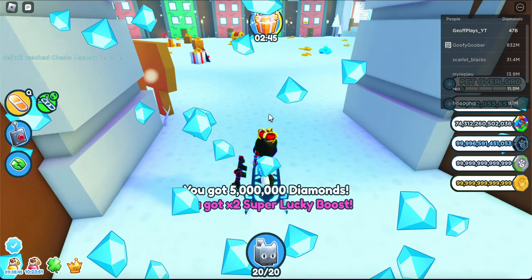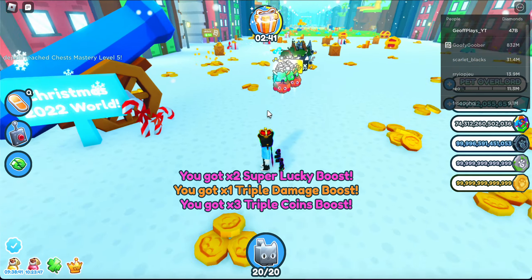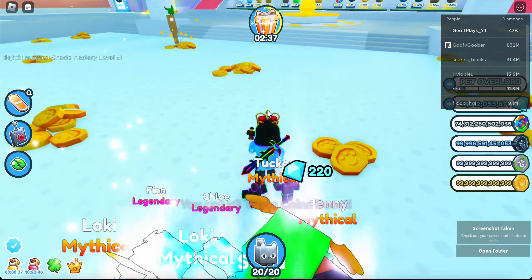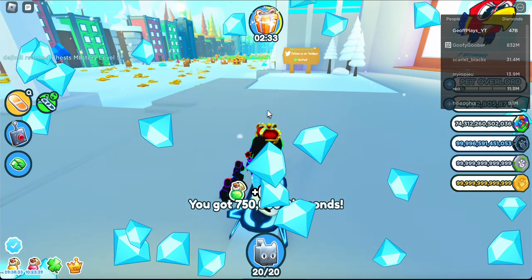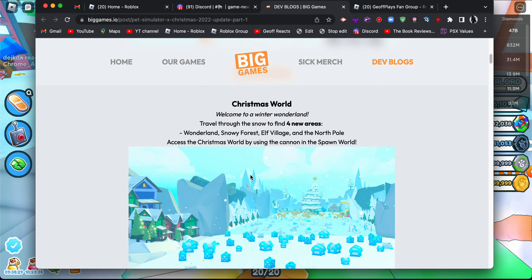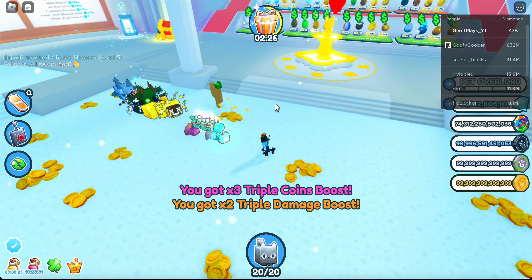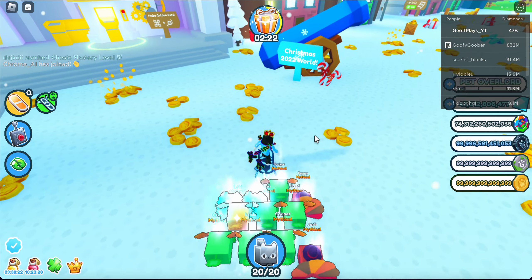Let's claim my rewards over here and check out where the Christmas update is — it's right over here. Let me take a screenshot. Let's also claim this reward. Now if we go to the more detailed update log, as you can see, Christmas world looks like this. Let's break something and we should get some gingerbread.